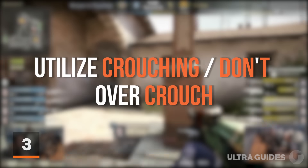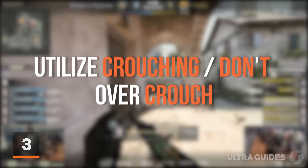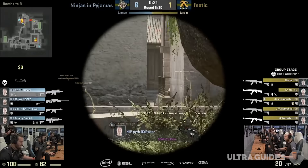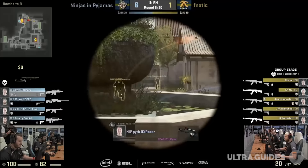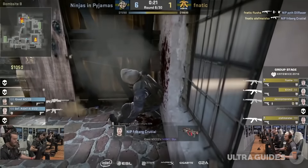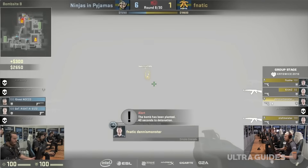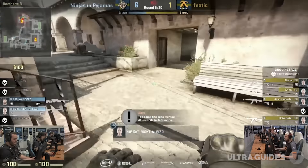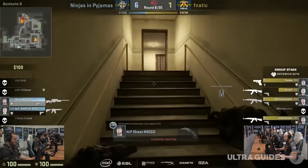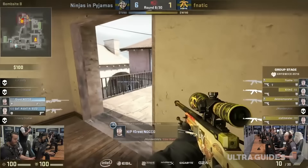At number 3: utilize crouching. If you came to CSGO from another less competitive FPS, or even from console — especially from Call of Duty and dropshotting — it's generally a better rule of thumb to crouch less than you might think. When you crouch in CSGO, it makes your head a much easier target to hit. However, when you crouch after starting a spray, it makes it much easier to control a weapon spray. So learning how to utilize crouching and when to crouch is a very important factor in firefights.